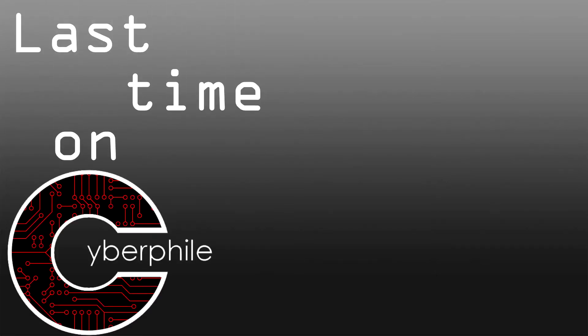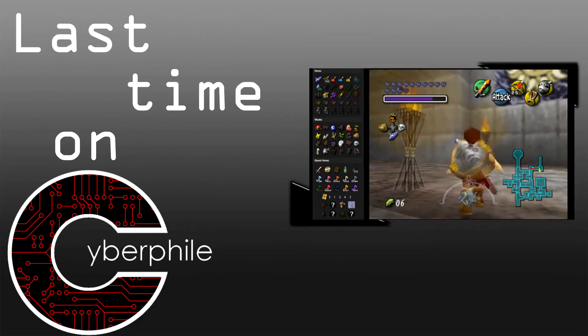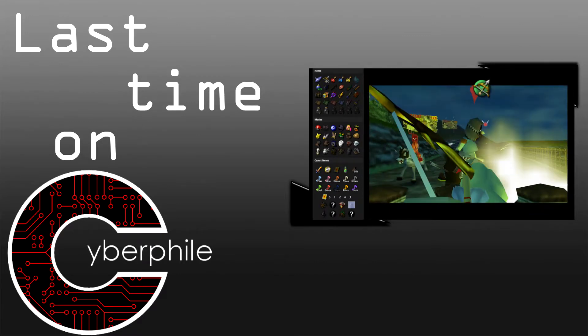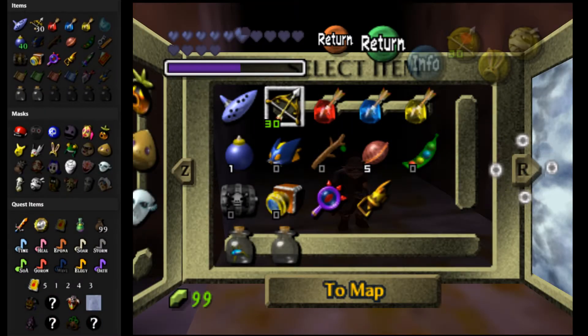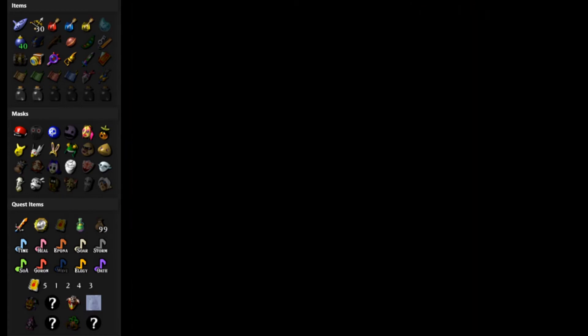Last time on Cyberphile: we made it through one exit of the mummy maze, rewarding us with Camaro's Mask, defeated the skeletons guarding Iconic Castle for the Sonata of Awakening, and defended Best Girl on her way back to Clock Town. Hello and welcome back to another episode of The Legend of Zelda Majora's Mask Randomizer. Let's play with Cyberphile.